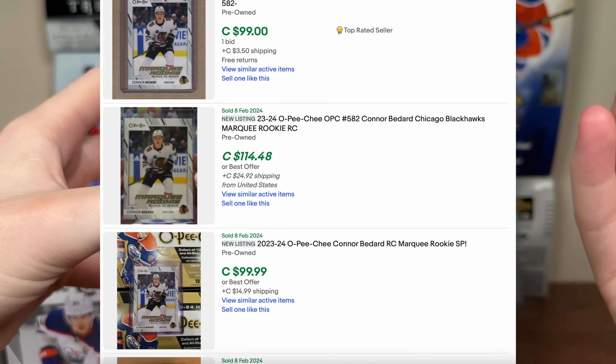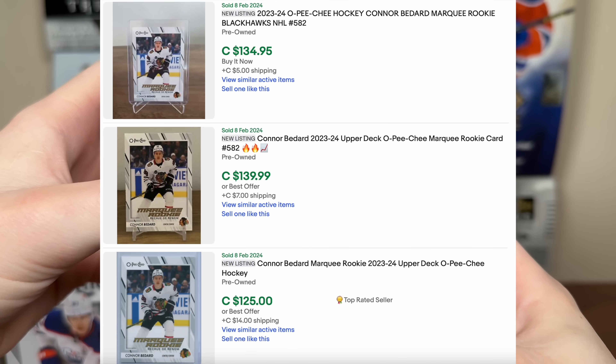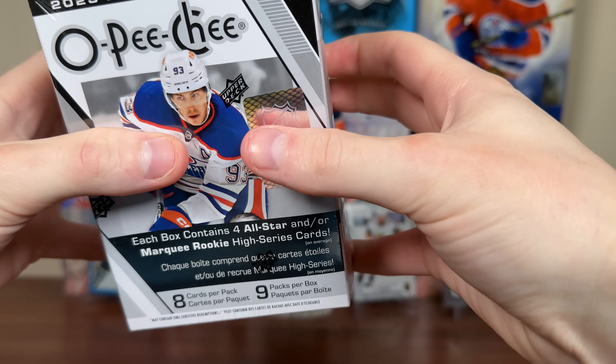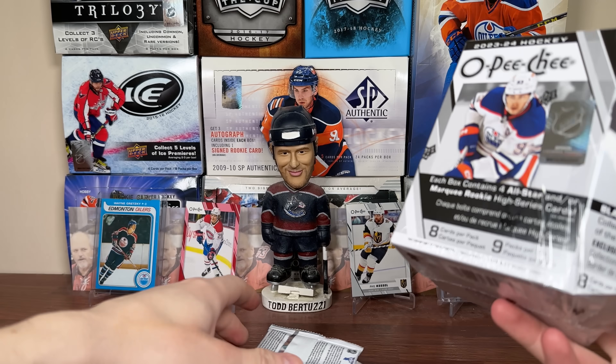Bedard's base is like 80 to 100 dollars Canadian, like 60 plus US, which is ridiculous. Bedard's in here, there's some good potential. Let's check out some blasters of OPG and hopefully get more rookies and all-stars. First blaster OPG retail — let's hopefully pull that Bedard yellow, that's the main chase. 150 to 200 seems kind of low for a pretty tough pull.